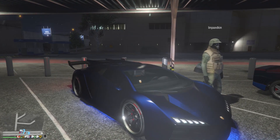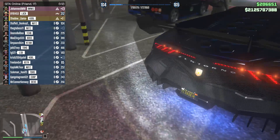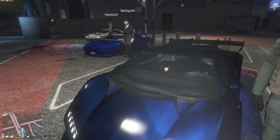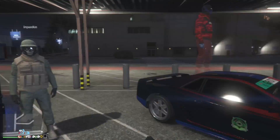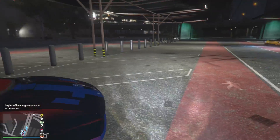Moving along we have the Zentorno, a car that's obviously been in the game for quite some time. He's rocking it in super dark blue with neon lights and black rims. Dark blue and black go really nicely together — I mean it's a Zentorno so it's gonna look good, but it's just a little old.